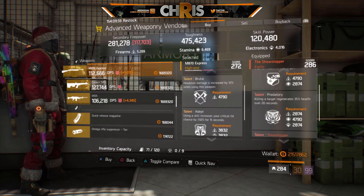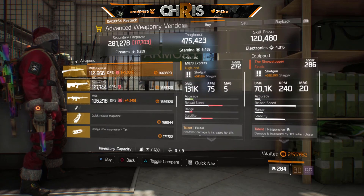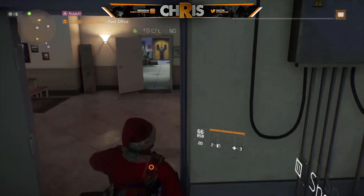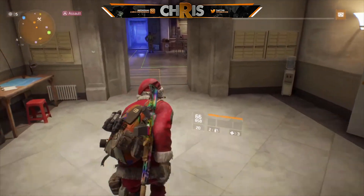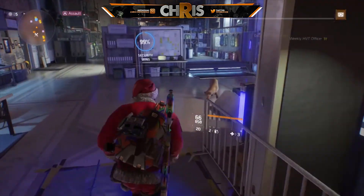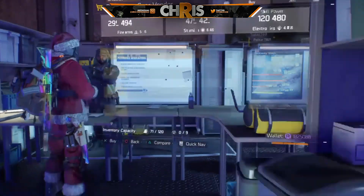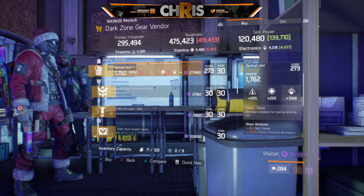The M870 is almost god-rolled — 343 stagger, 272 gear score, Adept, Competent. I'd probably roll out Adept for Vicious, just because it's a shotgun and Vicious is really good. This is a great pickup for PvE and can be solid in PvP. I was always a big SASG fan, and then of course the Showstopper, which is probably one of my favorite weapons in the Division.